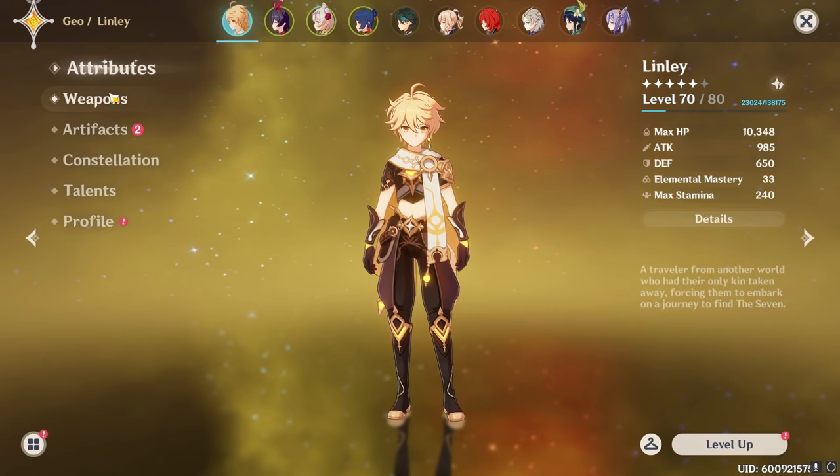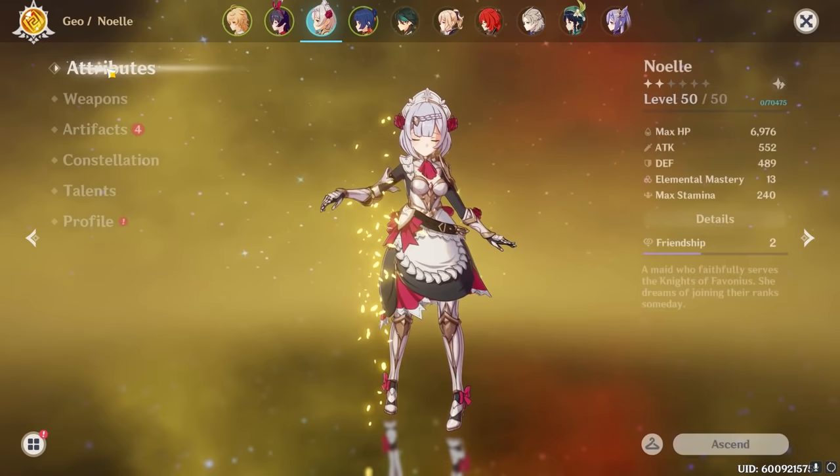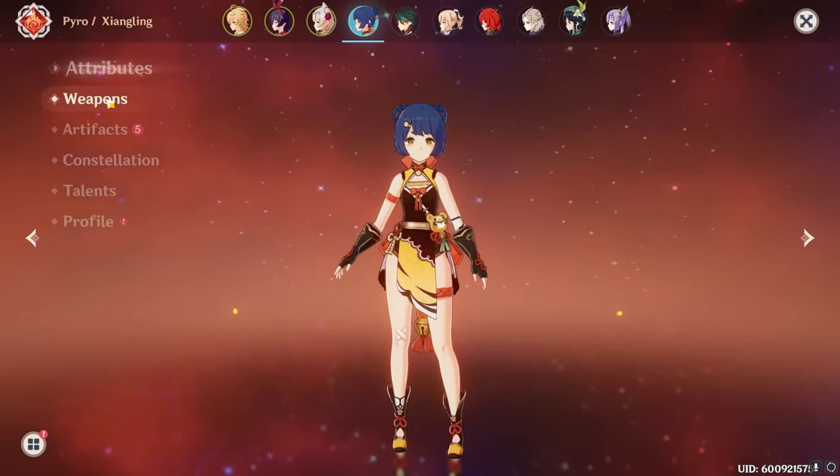We're going to be using Double Geo and Double Pyro — Double Geo for the flat 15% damage bonus, and Double Pyro for the flat 25% damage bonus in general. As you can see, nobody really has any gear on. This boss fight is a little bit on the more technical side, but it's not too bad. Let's get into the fight.